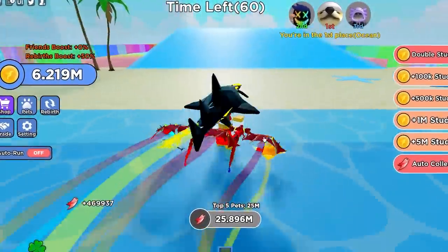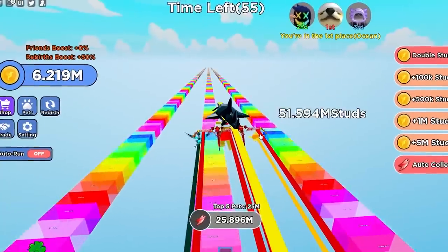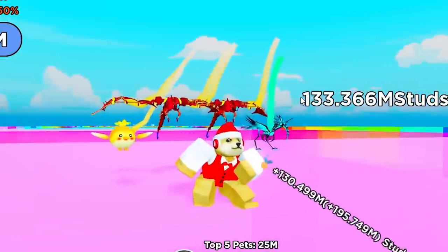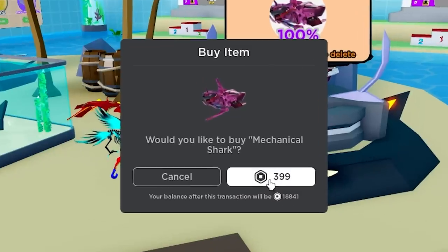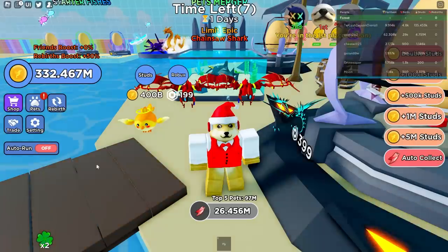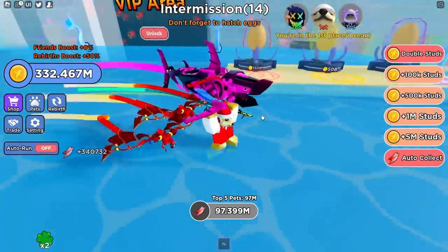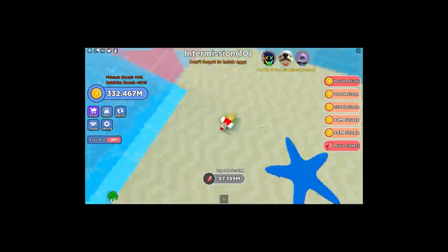Oh my god, this looks so cool — look at it, it's huge! Okay, let's see how far we go now. We're going — I think we're gonna get to like maybe 70k. 100k? We're landing — 130,000, that's not bad, that's really good! I want to buy more pets, so let's also buy this mechanical shark. 400 Robux — oh my gosh, I'm gonna be spending so much. It is a legendary — 72 million power! Look at it, it's huge. This isn't even Flappy Bird anymore — I just got flung across the map!